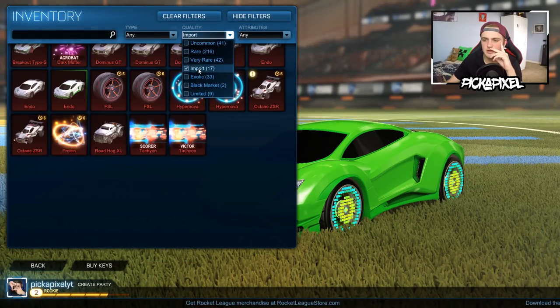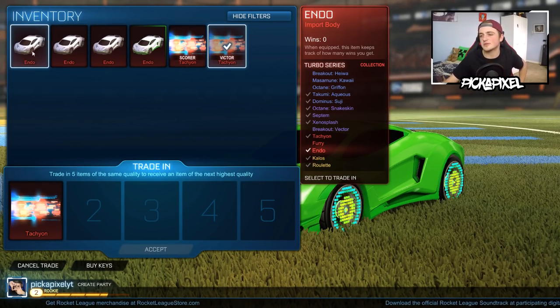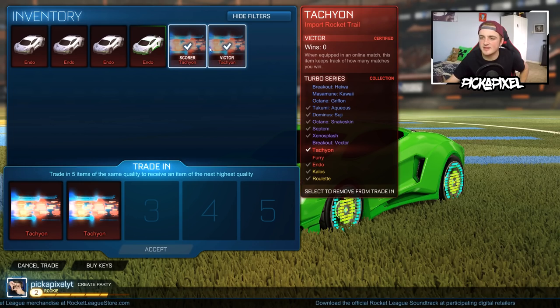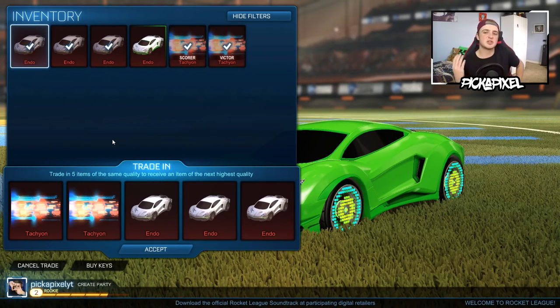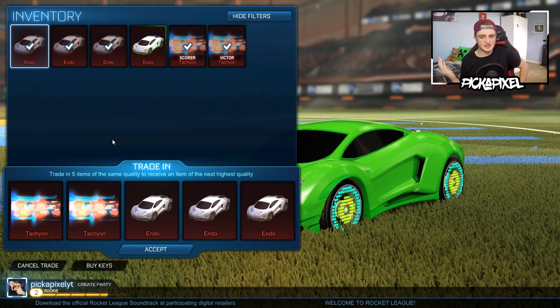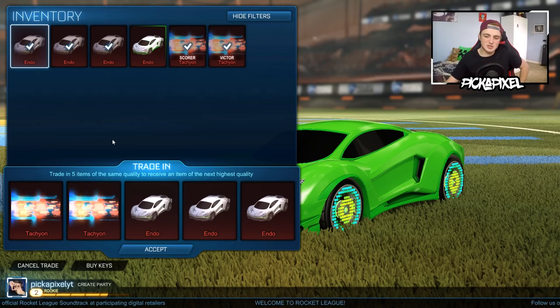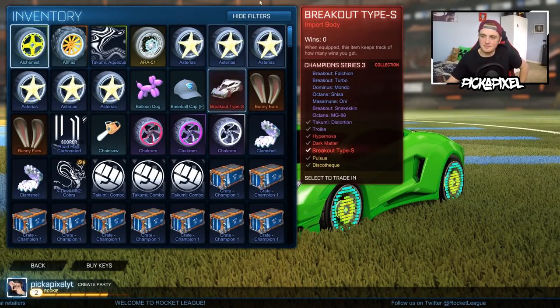I think we might have a Turbo. You know what — I'm trading up three Endos. We're doing it. I'm trading up Scora, Victor Tachyon, and three Endos. Because this is just my trading account, it is to experiment. I'm never going to sell Endos for keys because it's so hard to do and they're only worth like four now. So let's try and get a painted wheel. Roulette wheels — that's good, I love that.